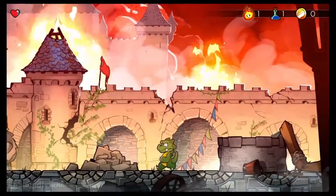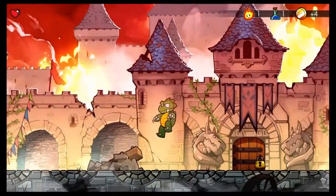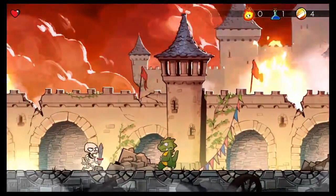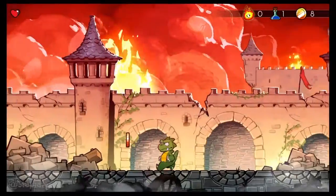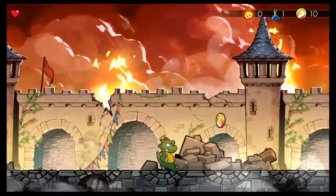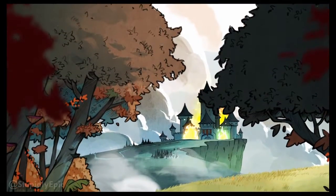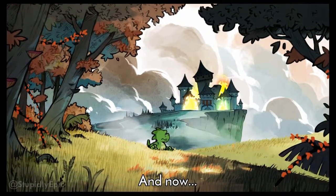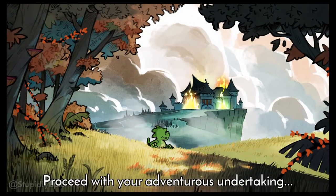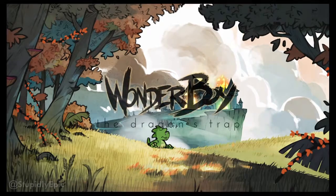So the dragon's totally set his trap — Wonderboy's a dragon now. You're able to run around as a dragon. I've not actually got that far into the game; I've essentially just recorded the first ten minutes to show you guys. But later on in the game you'll be able to turn into different creatures — like, one of them's a lion, one of them's a mouse, and I think there's another one that's like a bird or something. It runs the whole gamut of creatures. The mouse lets you crawl into spaces you normally wouldn't be able to get into as a human.